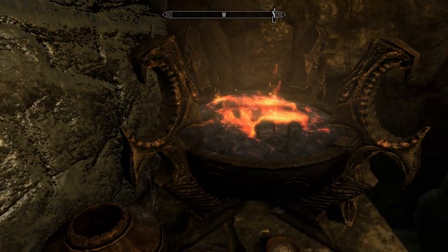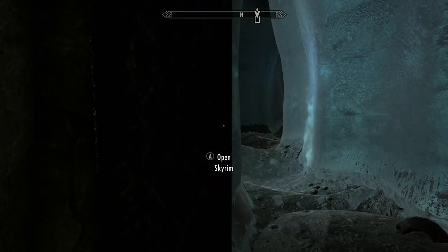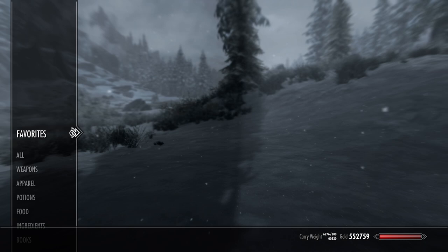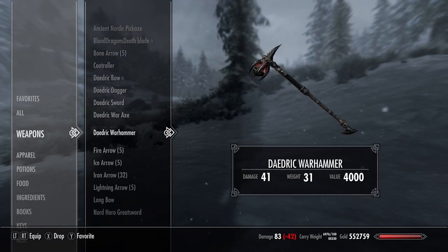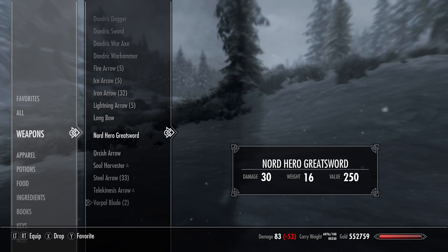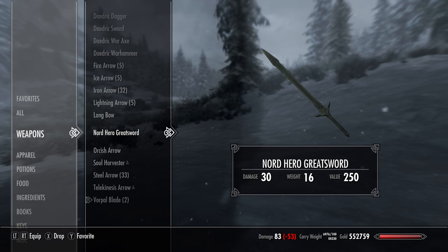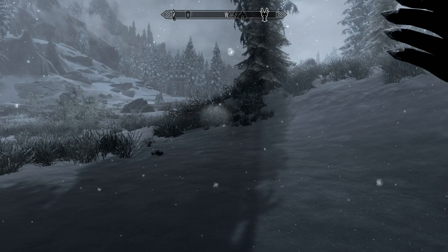You can enchant it — is there an enchanting table in here? No, but I imagine you can enchant the weapon. Let's leave real quick and go outside. There's at least some sunlight out there so we can see the weapon better. The damage is 48. If we compare that to something like a daedric warhammer, that's 41 — so it's above daedric.